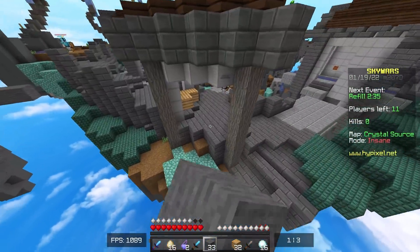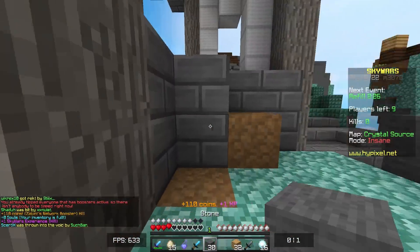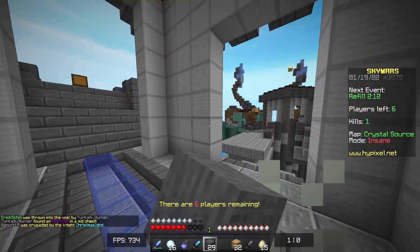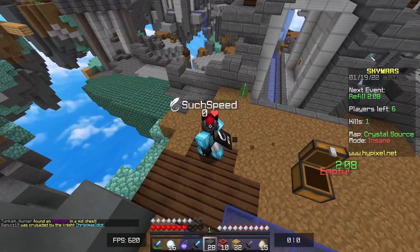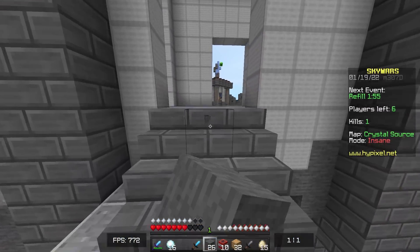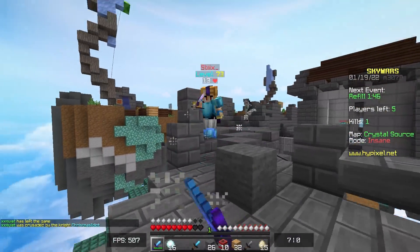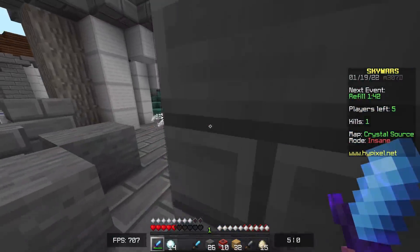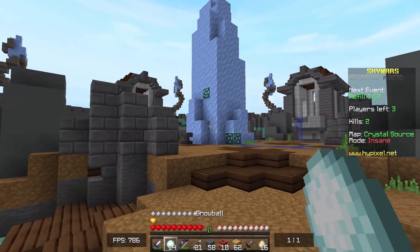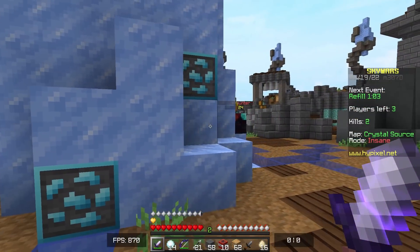That guy — calm down there, mate. We've got fire eyes, buddy, so nice try. But we are pretty low here, I'm not going to lie. All the chests around me are taken as well, that is really annoying. For the first time, we might not actually win a game, which has been pretty rare recently. Where is everyone? They're fighting up here. I see them — let's go clean this up.